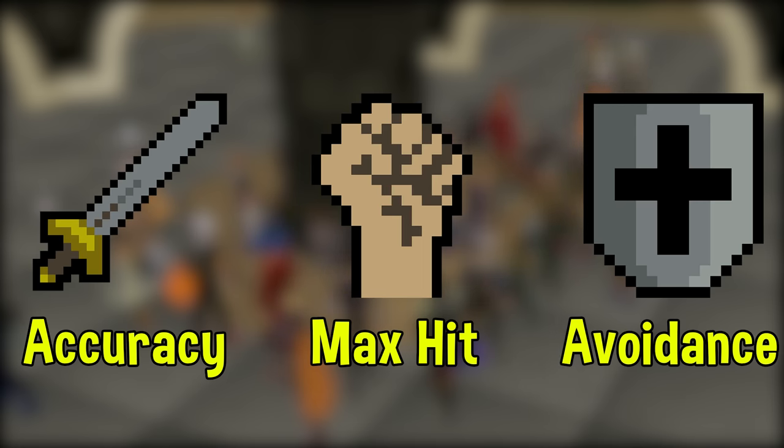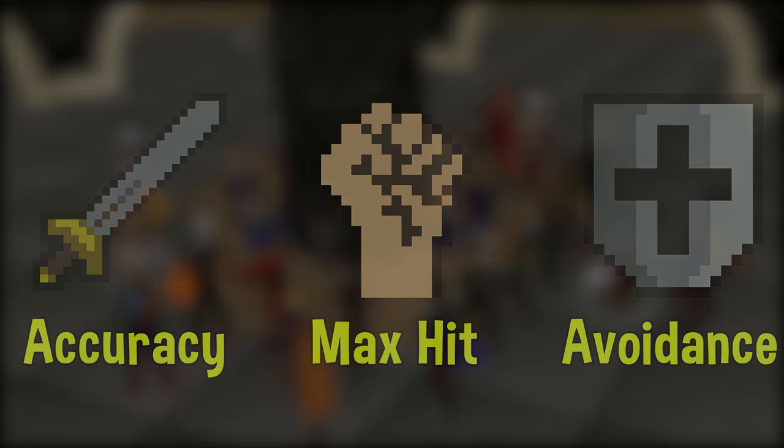By increasing your Defense stat, that is going to decrease the likelihood of being hit by an opponent, so you will avoid melee, ranged, and magic attacks more often. However, keep in mind magic does have a caveat — your magical defense is only determined 30% by your actual defense level and 70% by your magic level, so it's a bit less effective there.